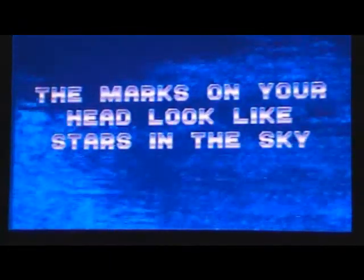Echo the Dolphin from Sega Genesis. High-flying dolphin, or should I say high-swimming dolphin, eating fish, using sonar powers to communicate, and teleportation things. He has marks that look like stars on his head. He is Echo the Dolphin, the coolest dolphin on the Sega Genesis, if not the only dolphin on the Sega Genesis.